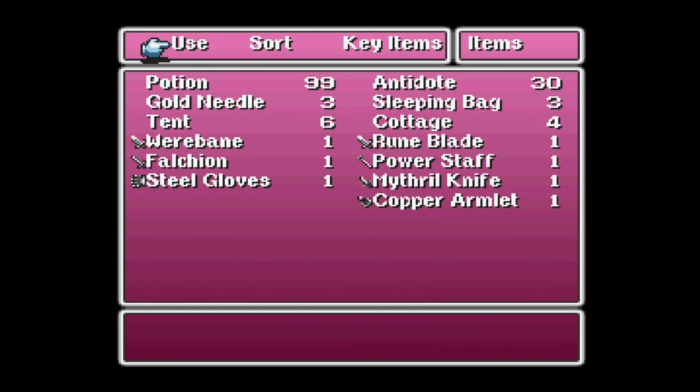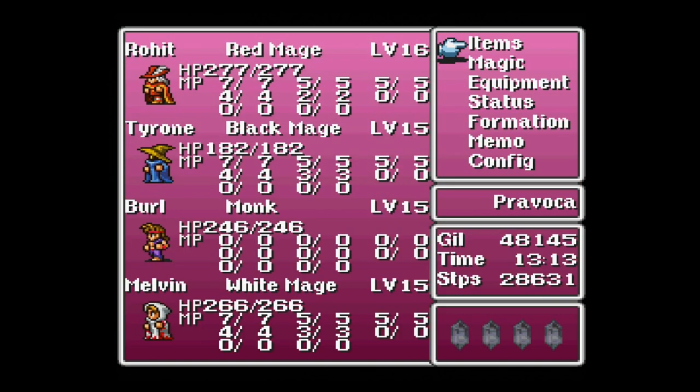To bring you guys back from where we parted ways at the end of last episode: Rohit got dragged a little bit in Marsh Cave and I had to eat my words regarding the difficulty of that dungeon relative to our levels, because he dropped like a fly.